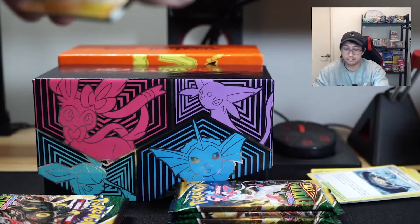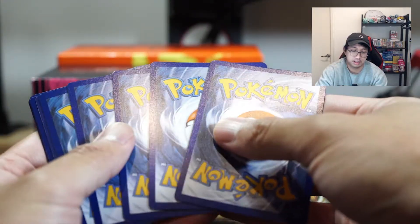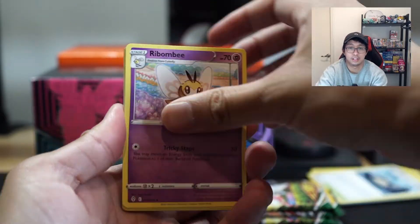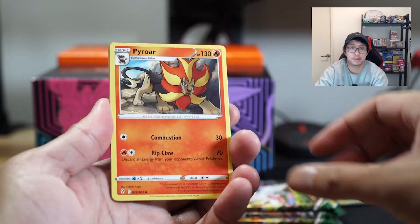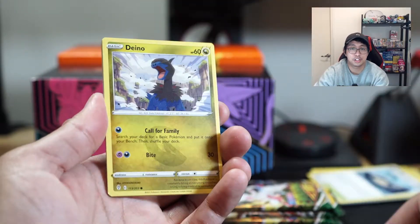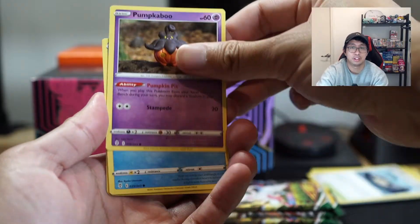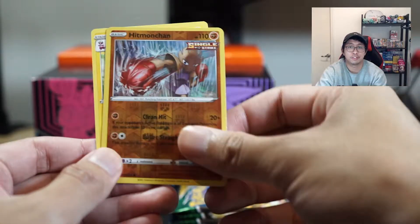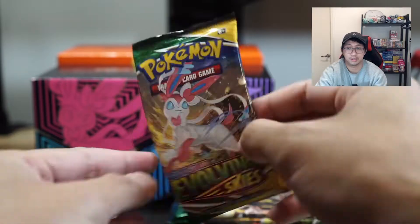I think we may have another dub. Not looking at the code cards today — give it a little bit of suspense. Chinchou, Dino, Pumpkaboo, Kavana. Hitmonchan reverse and an Ampharos — there we go. Next pack.